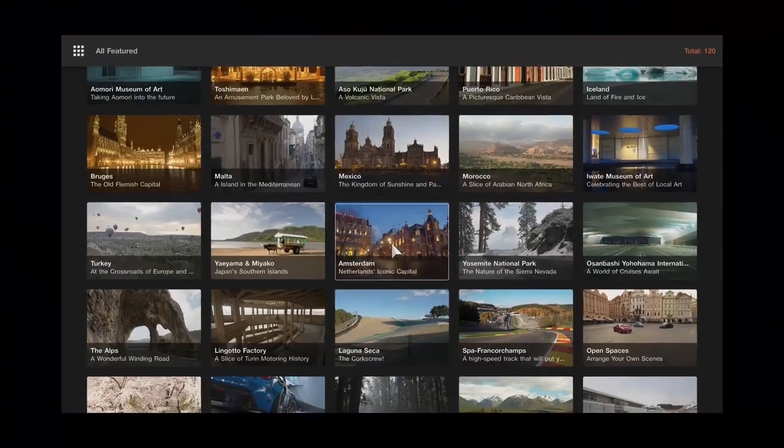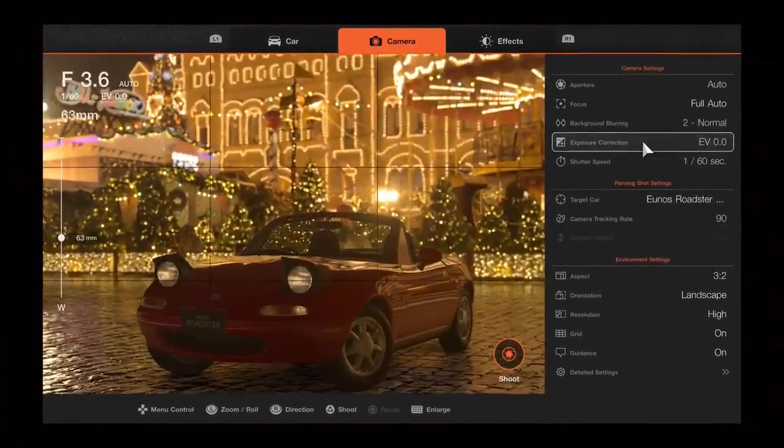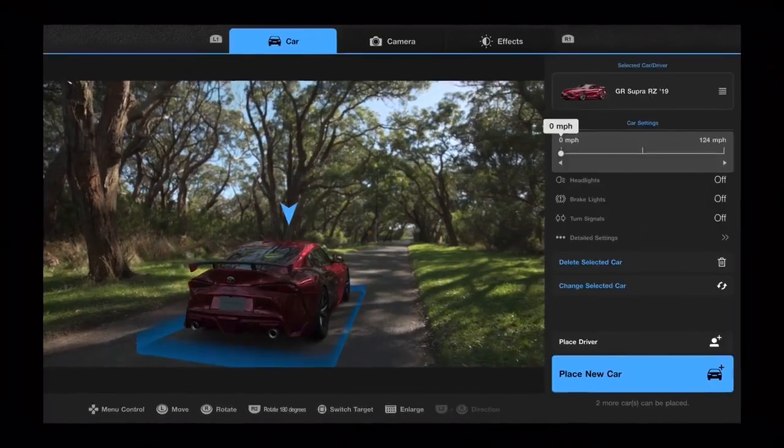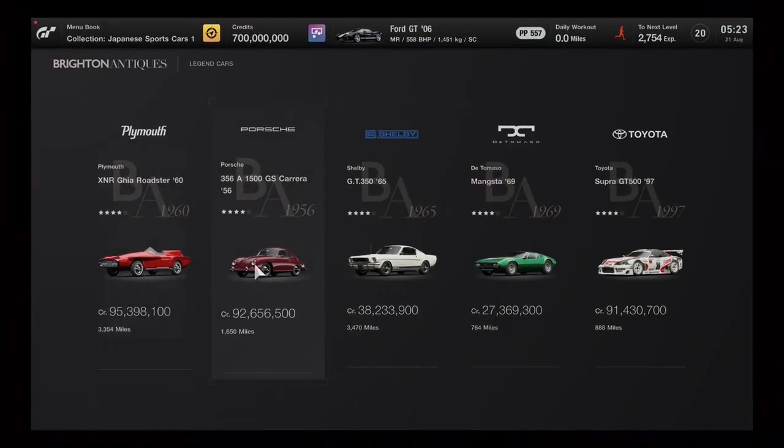Pausing it here, we've got more Scapes — I really enjoyed this feature in Gran Turismo Sport where you could take pictures of your car in certain locations, which is just really cool to mess about with. That MX5 here is something I messed around with for hours. And pausing again — this is so important to Gran Turismo: in the old games they had used car dealerships, and this is returning here where you can buy cars effectively cheaper.